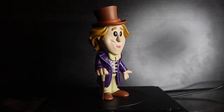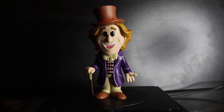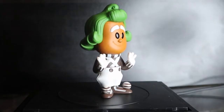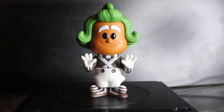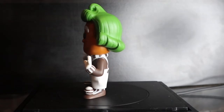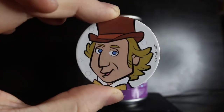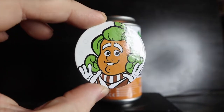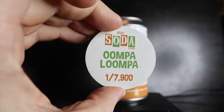Willy Wonka and Oompa Loompa — three, two, one. Common for both. These are still awesome figures — really cool detail with the Oompa Loompa, especially the hair. Willy Wonka pog: white background, one in 8,400. Oompa Loompa pog: white background, one out of 7,900 pieces.